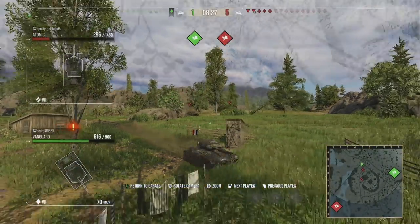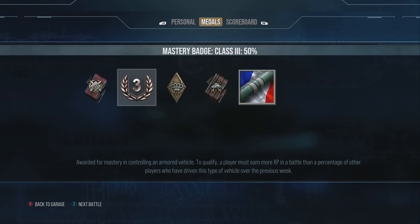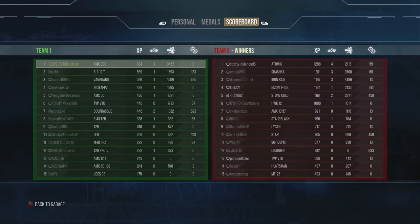We got 3,452 damage and made 122,000 silver, which is really nice — but for a game where you have to carry that hard and still lose, it's very infuriating. If we were in a different tank with a bit of armor and could have come up against that Centurion and bounced a few rounds, we would have been on more health and probably won that situation. But we picked a pretty terrible tank and got a fairly terrible result — a loss.